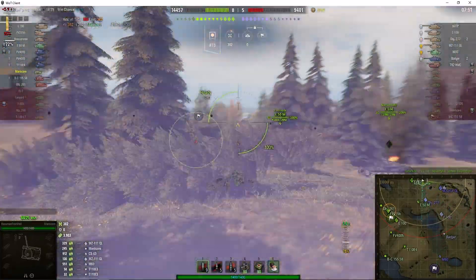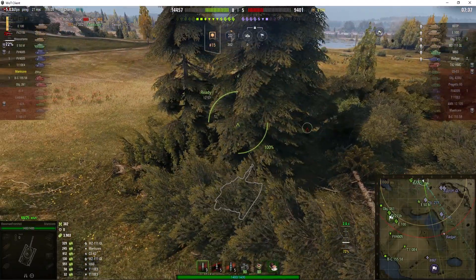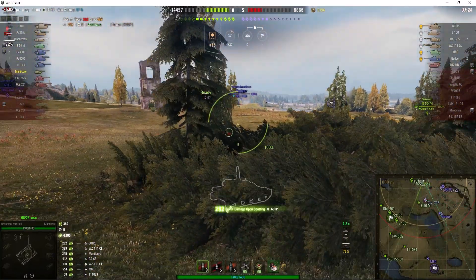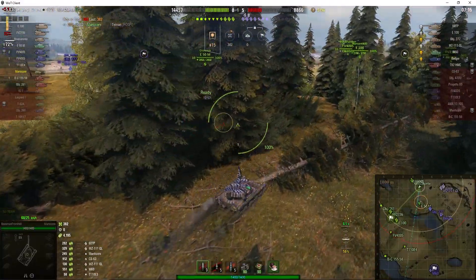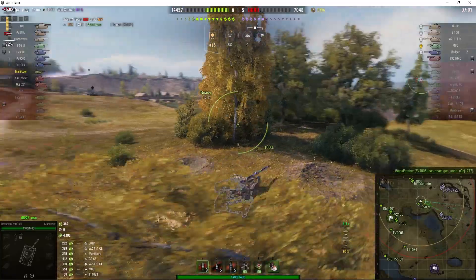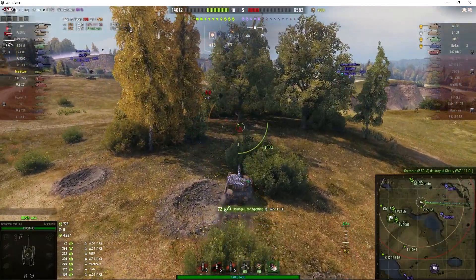He's still got the standard ammo loaded. The 277 is just the other side of the ramp — just behind that little hill. The problem is the WZ-111 QL is still there, and a 60TP is with him. If he tries to go down and deal with the 277, he's going to get guys shooting into his side, so he's just holding position. The 277 went too far and he's dead. Oh, lovely shot — 394 high roll — the WZ is down!